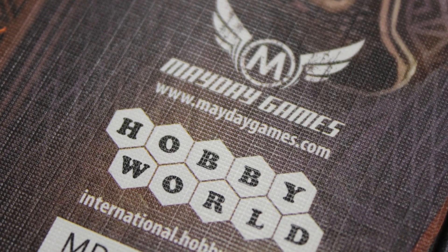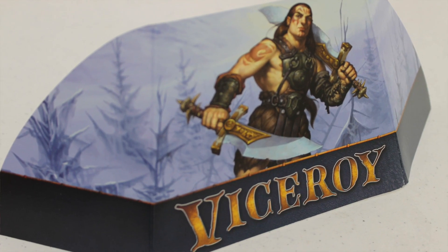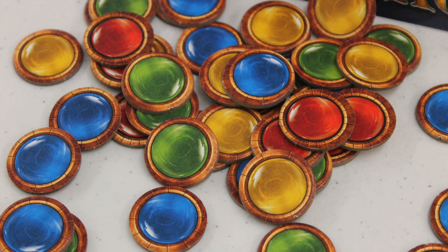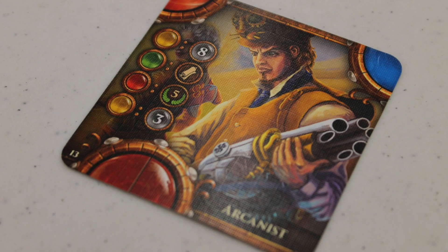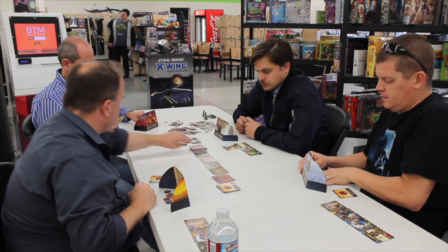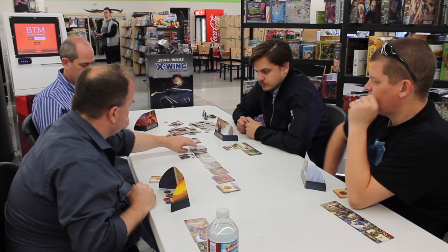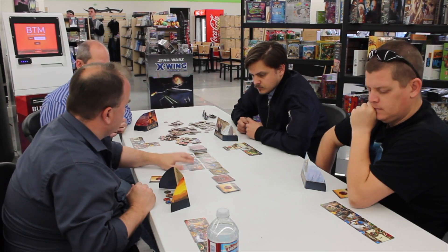In Viceroy from Hobby World and Mayday Games, two to four players are going to attempt to build pyramids of power using special cards and gems. You start with your own player screen, a number of different colored gems — red, blue, yellow, green — and you're also going to get character cards and some law cards to start your hand. Then you set out four distinct colored gem cards. On one side you'll have a large stack of character cards, and on the other side a smaller stack of character cards and some more law cards.